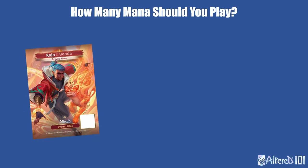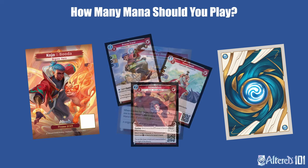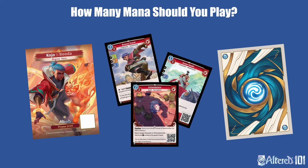In other decks like an Aggressive Kojo, getting an extra mana orb with Mighty Jinn can be a nice way to make your bigger plays come online early. But since you have a lot of less expensive cards in your deck, you probably won't need to play a mana every day near the end of the game because having an extra card to play will be more important.